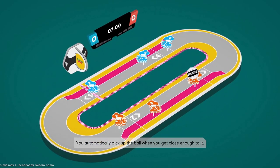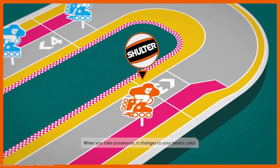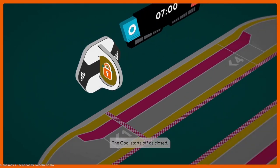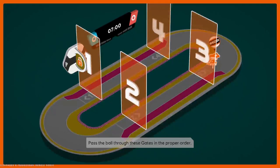You automatically pick up the ball when you get close enough to it. When you take possession, it changes to your team's color. The goal starts off as closed. Before you can score, your team must activate four gates.